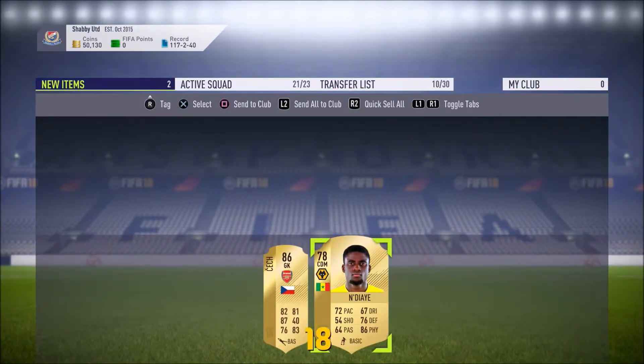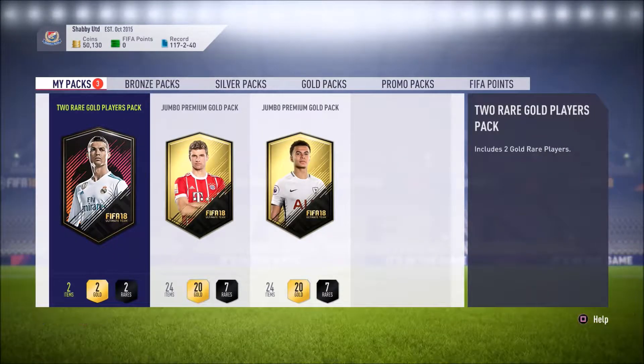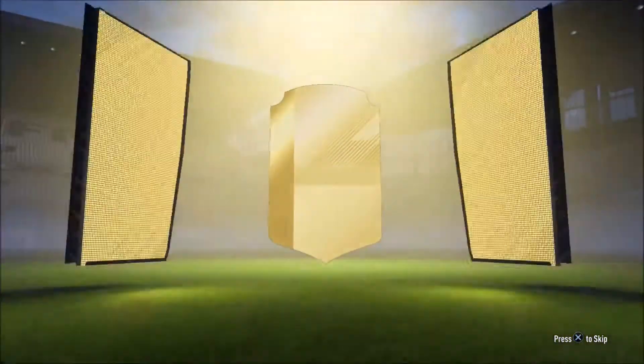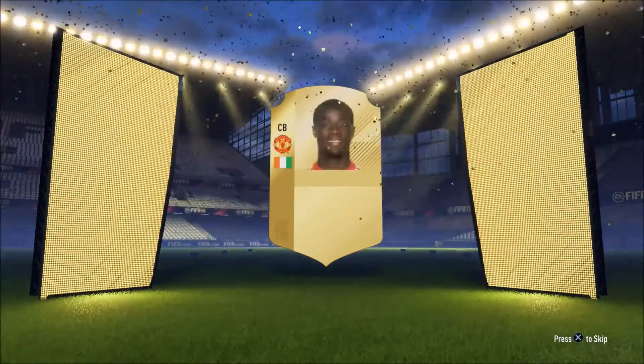And we've got Ndaye as well - he's in the championship of all places. We've got a fairly decent player, still not someone who's going to set the world on fire. Not an outstanding player like the Iscas and Benzemas we've got in the past. It's another board - double boards! Ivory Coast - oh, it's Eric Bailly!